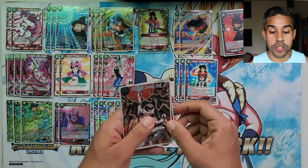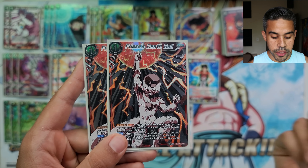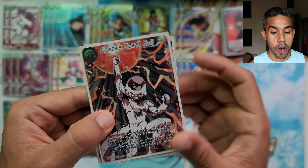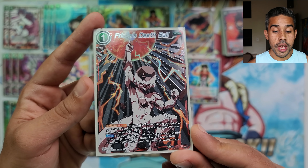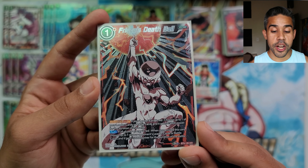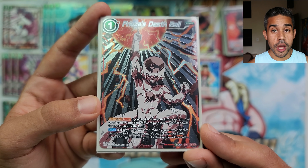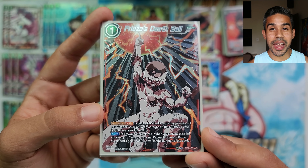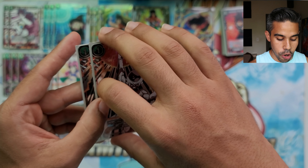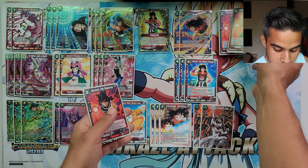We've got two Frieza's Death Ball. Since this is a mono red deck, if all your energy is red you're able to get a 15k boost to your battle card or leader card, and on top of that reduce one of your opponent's cards by 10k. This is going to guarantee a hit against your opponent — or survive a triple strike Gohan deck. That card is amazing.